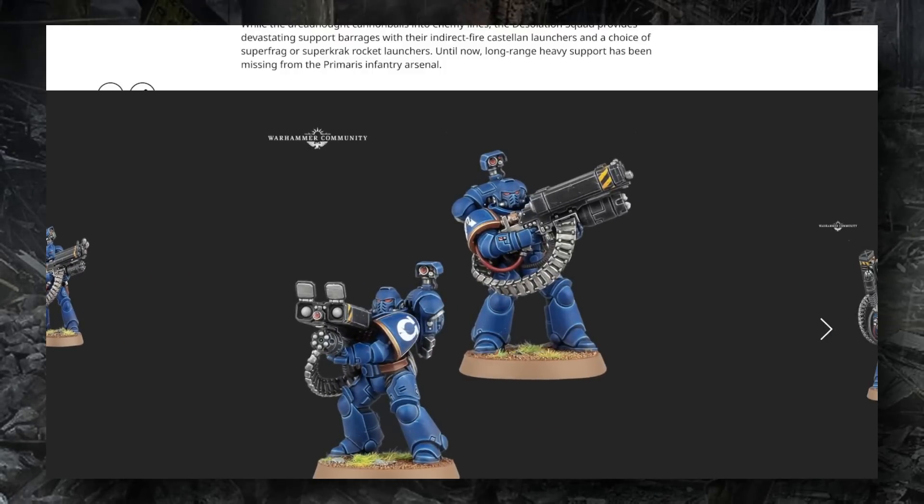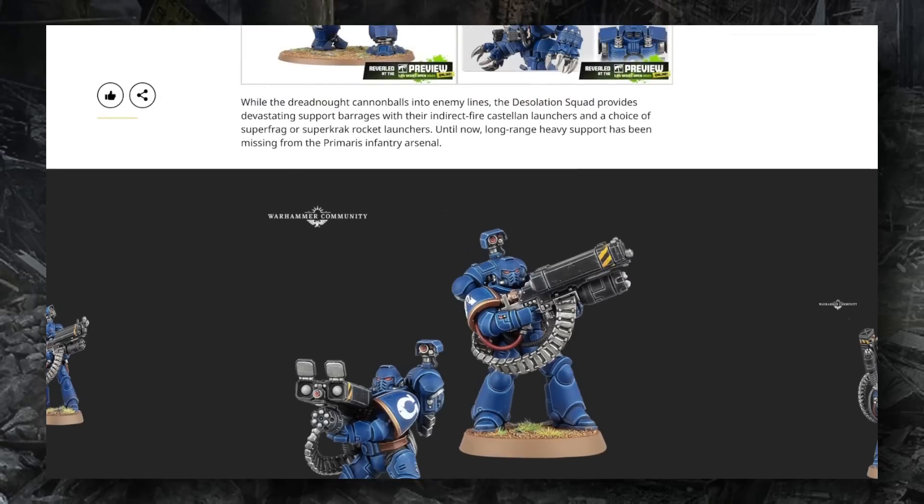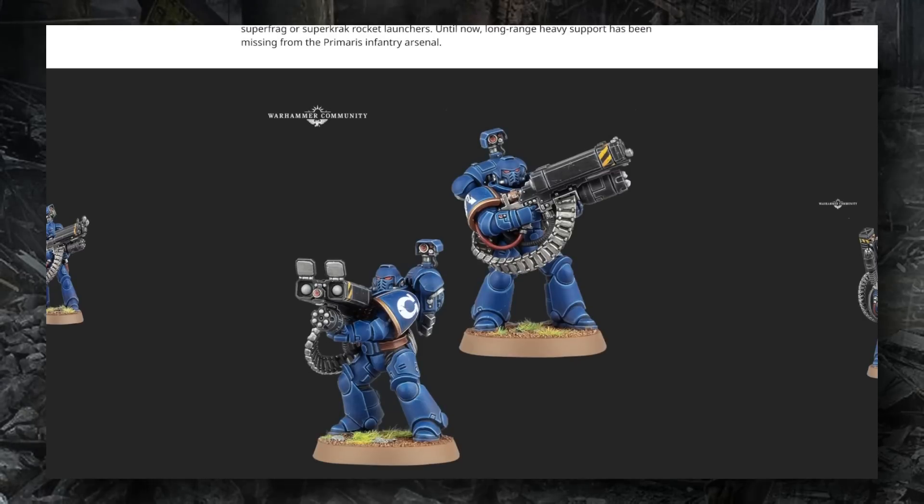It looks like, unlike a standard rocket launcher, the Super Crack and Super Frag rockets are separate weapon profiles that you can choose to equip your troops with. So unlike a standard missile launcher where you choose frag or crack each time you fire, these are separate launchers — a frag missile launcher profile and a crack missile launcher profile — that you can equip your models with individually.